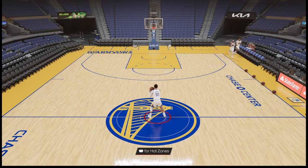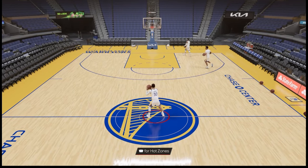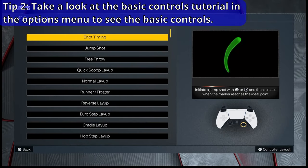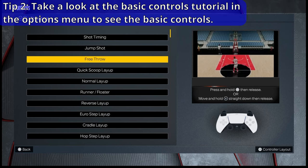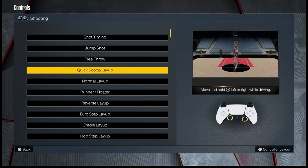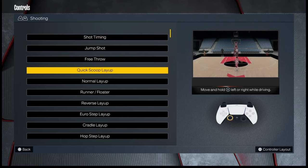If you haven't played NBA 2K23 before, it can be overwhelming. The first thing you might want to do is press Start, go to Options, go to Controls, and as you can see here, for each specific move there is a tutorial with right stick indicators and a controller diagram to show you how to execute certain moves. I also have a set of basic tutorials that go a little bit more in-depth compared to what 2K shows you in the controls menu.